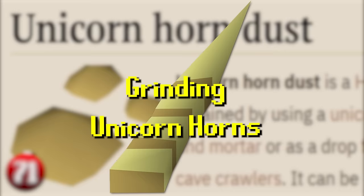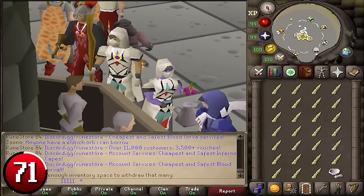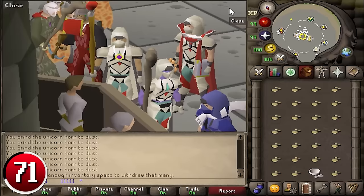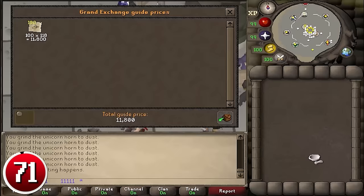Grinding Unicorn Horns: Unicorn Horn Dust is used to create anti-poison and super anti-poisons. Multiple horns can be ground in one game tick, or left to auto-grind every three ticks. This results in anywhere between 1,800 idle and 18,000 high-intensity horns ground per hour, with profits ranging from 64k to 684k per hour. To grind the horns, use them with a pestle and mortar. The speed can be significantly increased by grinding each horn manually, and placing the pestle and mortar next to the last horn in your inventory reduces the mouse distance needed.